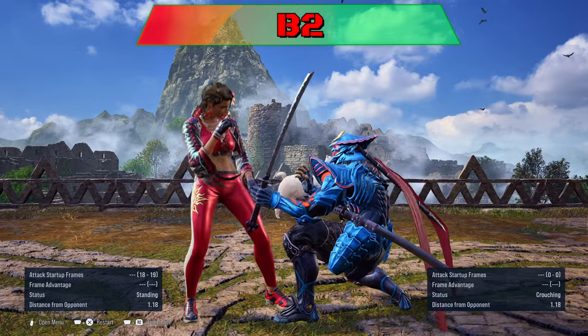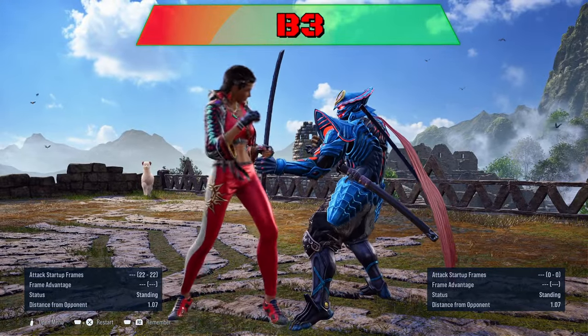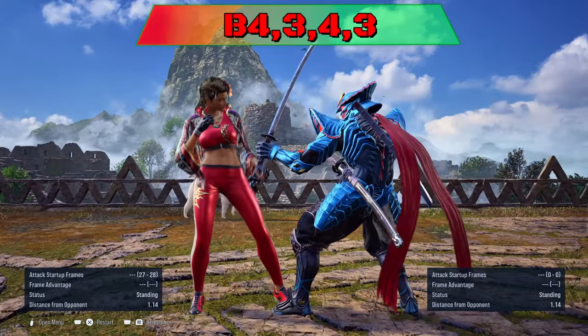Back 2 can be ducked to punish. Back 3 can easily be sidestepped or sidewalked to either side. Back 4-3-4-3: the last hit can be ducked to punish.